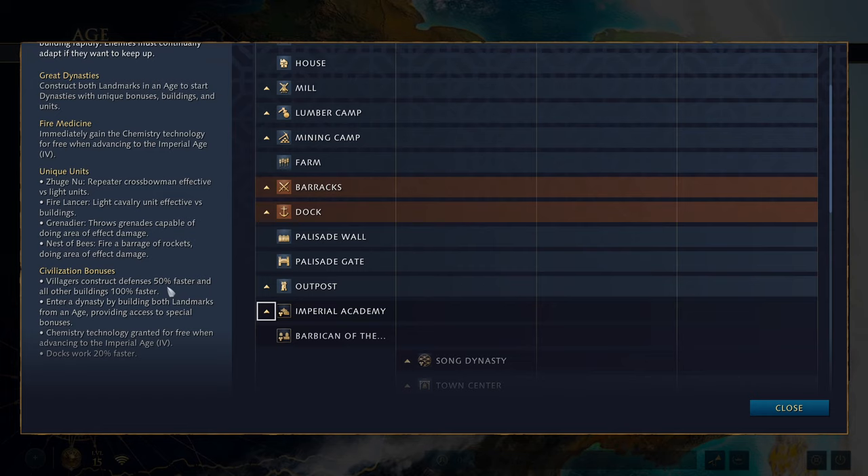Great dynasties are entered by constructing both landmarks in an age, providing unique bonuses, buildings and units. When you age up with a normal civilization, you get a choice of two landmarks and build one. With the Chinese, you can build both landmarks, which obviously costs double the normal age-up cost, affecting your economy, but it gives you access to a particular dynasty with unique units — which we'll discuss as we go through the tech tree.